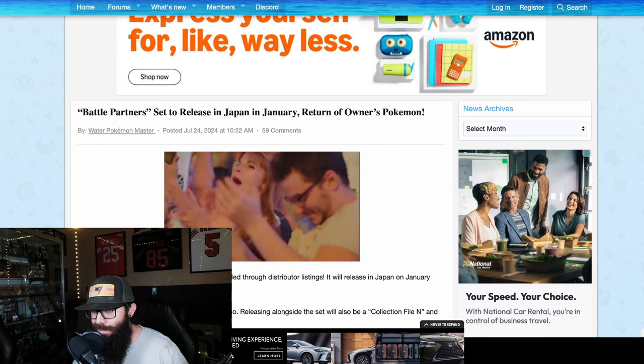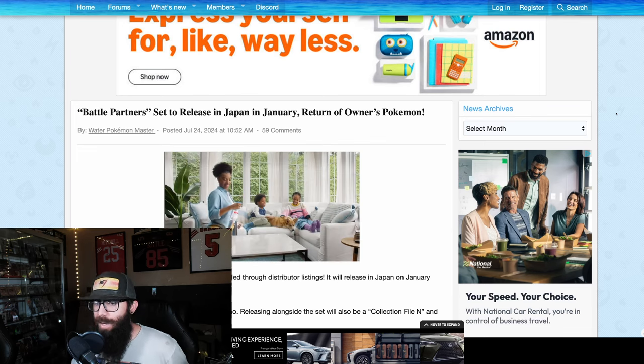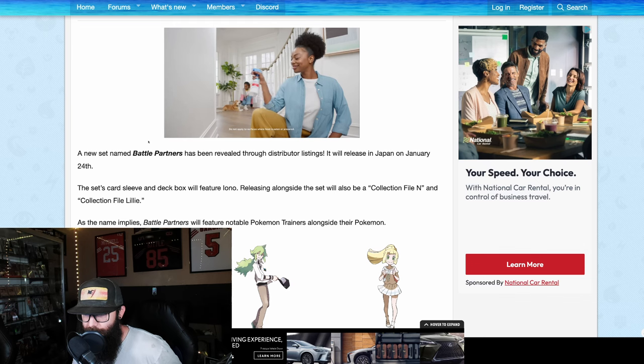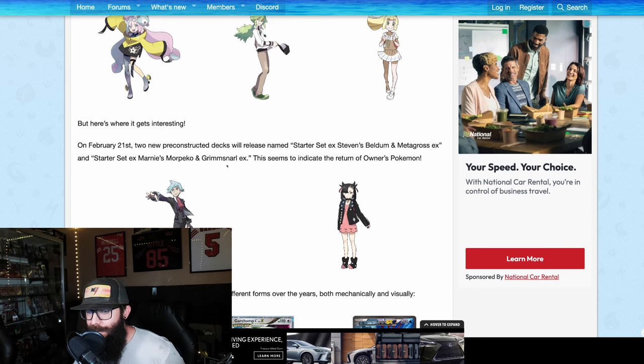One of the upcoming sets, Battle Partners, is going to be a Japanese set released in January. We don't know what the English one's going to be called, but we just got some news from Pokebeach, and they're talking about how we're going to get owner or trainer Pokemon again.